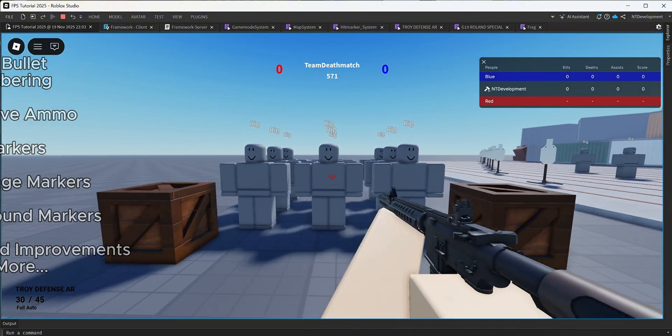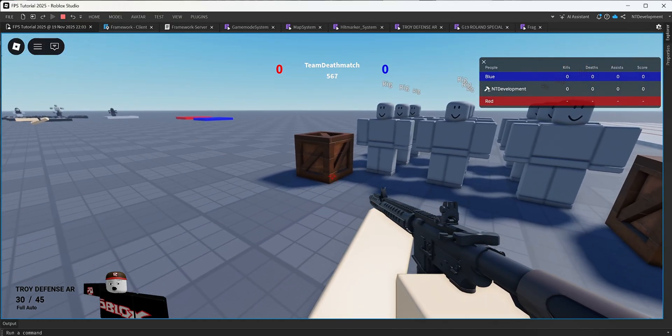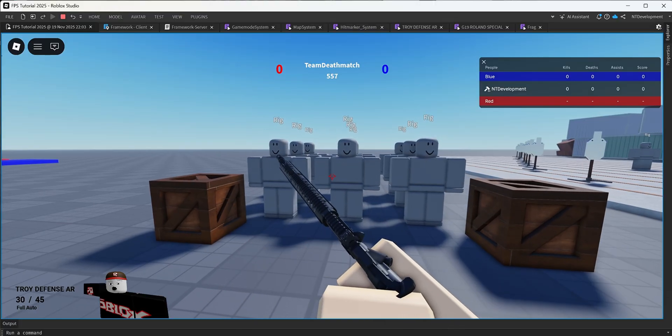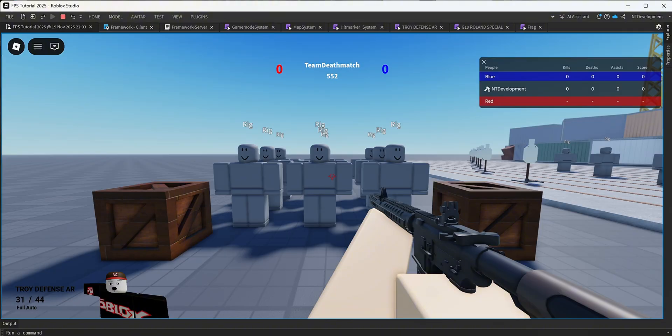First of all, as you can see, I have 30 rounds in my mag and 45 rounds in reserve, so the ammo is no longer infinite. I can also chamber an extra round, which is a pretty cool technique that people in the military use. I click reload and it will load an extra bullet into my mag. Once the mag is full though, I can no longer reload.